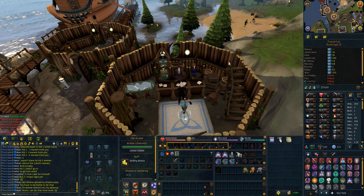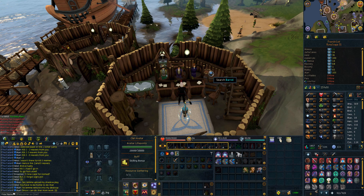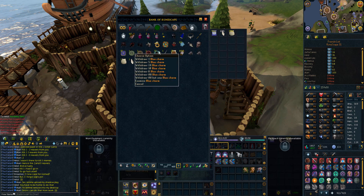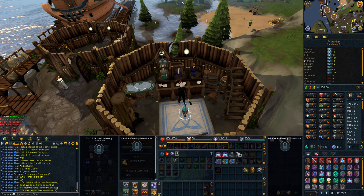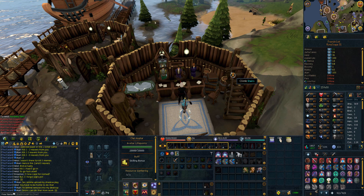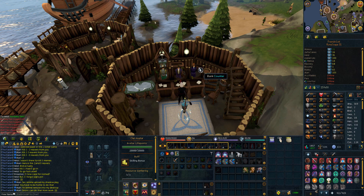Hey guys, what is up and welcome to Altscape episode number 12. Pretty much within this episode, I'm going to knock off skills for Prif. I've just finished off all the supplies I had for summoning. I've got like 71 blue charms left but I'm going to leave them. I'm going to knock off some skills that require level 75 for Prif, like range, construction, mining, and woodcutting. Then we can start cracking on with the quests to lead up to it.